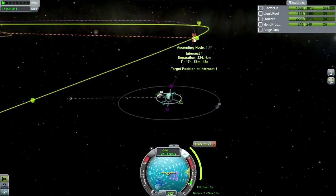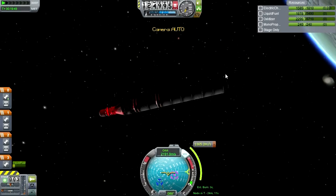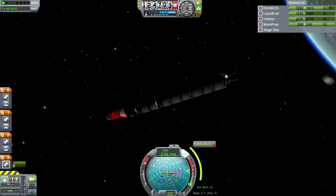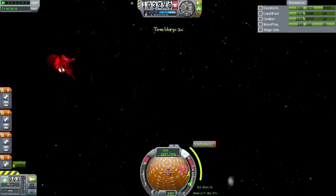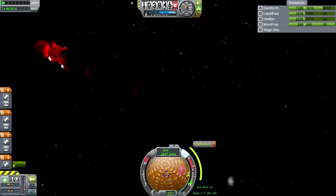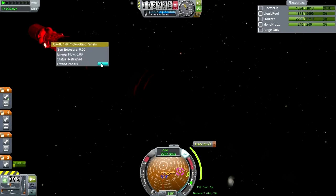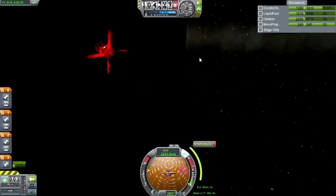We've got the intercept point in 17 hours, so this is going to be our first priority no matter what. We're running out of electric charge — do I still have the solar panels action grouped? Did I ever have the solar panels action grouped? No, I didn't.